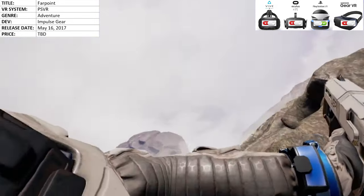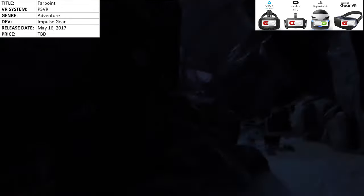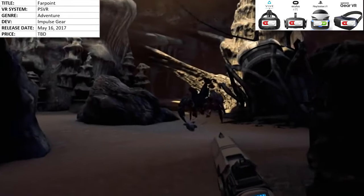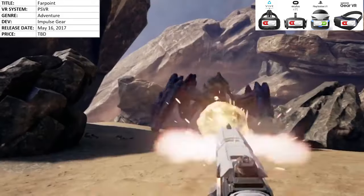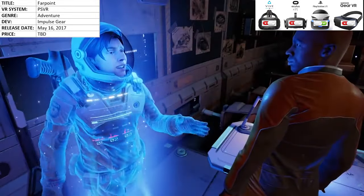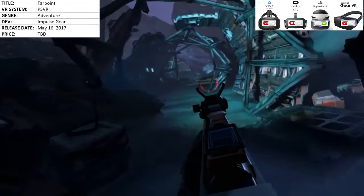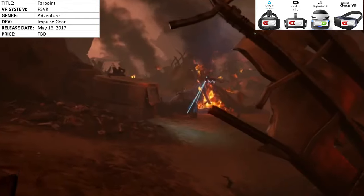It's got a single player campaign — the best estimate for the length is about four to five hours. You can also play it cooperatively with a buddy, and personally this game screams exactly that. Four to five hours is perfect for a gaming Friday. You can purchase it as a physical copy, digital, or as a bundle with the Aim Controller, which was designed for this game. Thankfully, that controller will be usable in other games going forward — definitely a bundle I'd recommend picking up. The game borrows from various sources — a bit of 2001 with the whole Jupiter anomaly, and of course Starship Troopers. Can't wait.